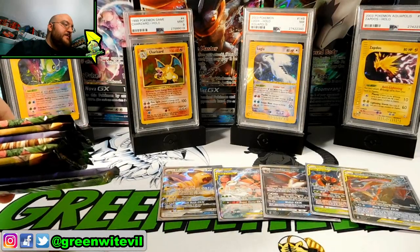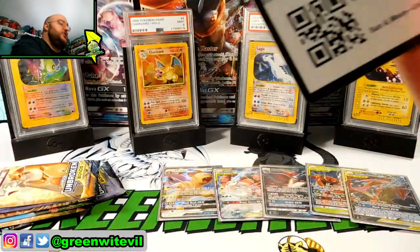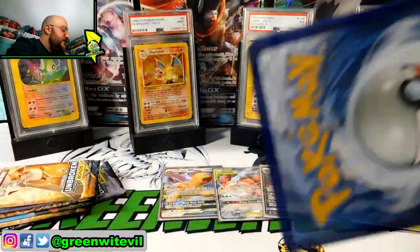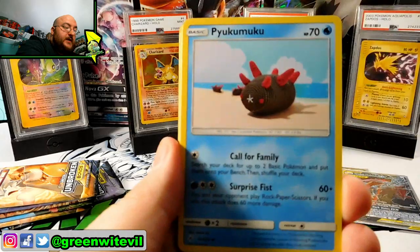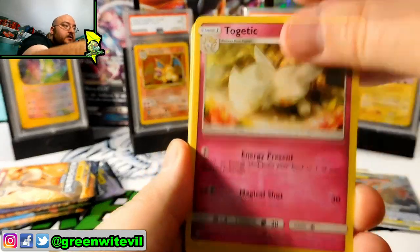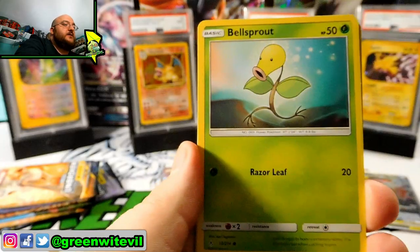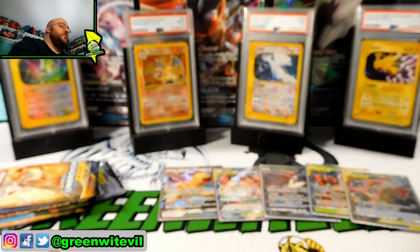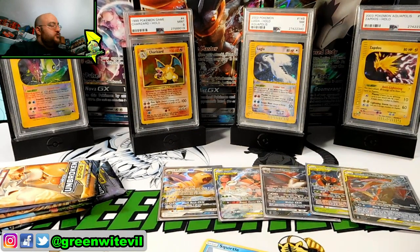We still have seven packs left on the left side of the box — only two hits from this side so far. We are looking for one more hit, preferably something super rare, so we can at least get our average booster box. Farroki, Aron, Seal, Bellsprout, Reverse Squirtle, and a Riachoo regular rare. Never give up, never surrender — John Cena salute. My wrestling fans will appreciate that.